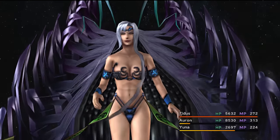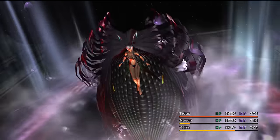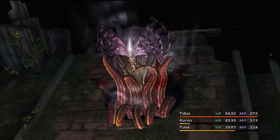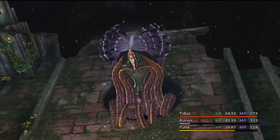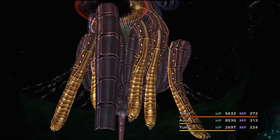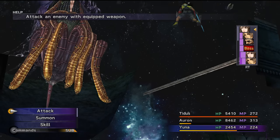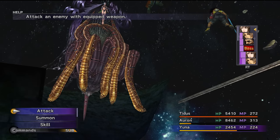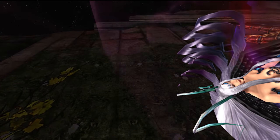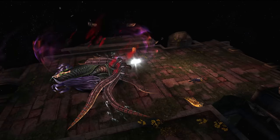Then there are the many quote-unquote forms of Yunalesca. I say quote-unquote because it's technically all one form, and even in her first form, the entire model you see by the end of the fight is just stuck underneath the ground. It's kind of cool because you can see the tentacles with the skulls on the end of them in a straightened position. One of the funniest things is that when you defeat Yunalesca, her face makes no change in expression — though it's fair to say there's no reason it should if they have no intention of showing her face to the player anyway.